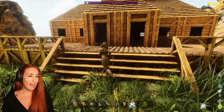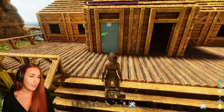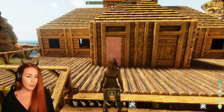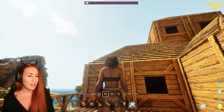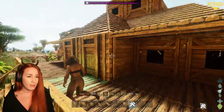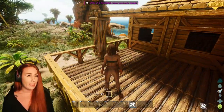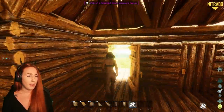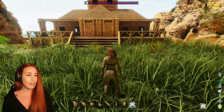We obviously want a door — the lighter wood forward. And then to make it even more bungalow-y, we are going to place a little bit of ceiling pieces up here and a wood pillar on the side so we get that terrace feel. And there we go — that is your bungalow!